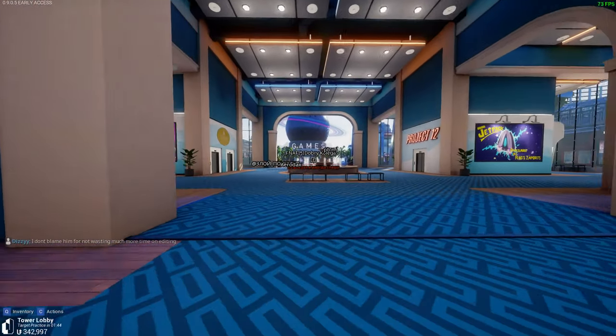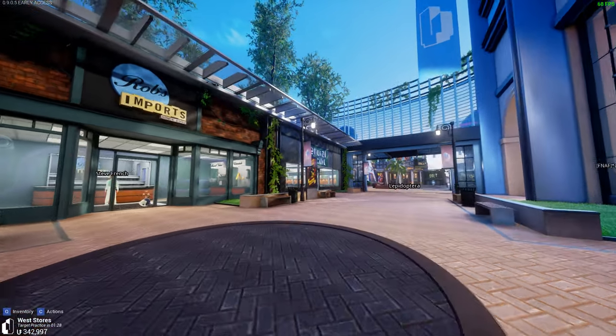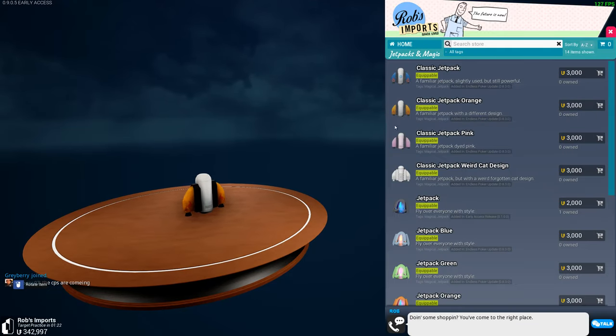So upon spawn, you're going to find yourself at the shopping district where you'll find some essential shops. These are going to feature some jetpacks, toys, home decorations, and much, much more.